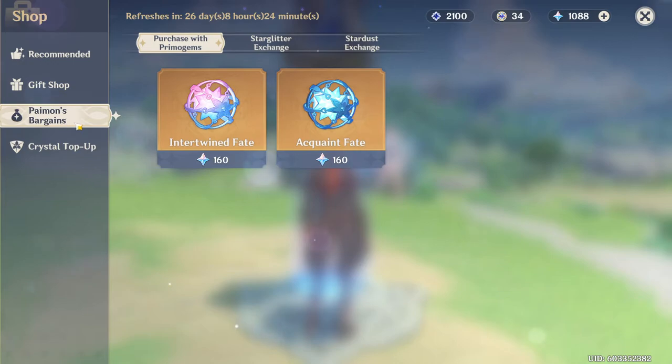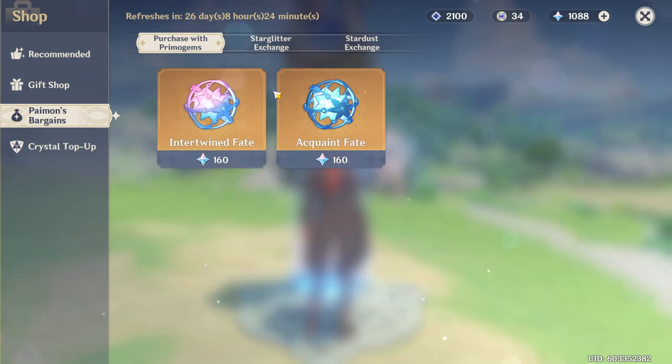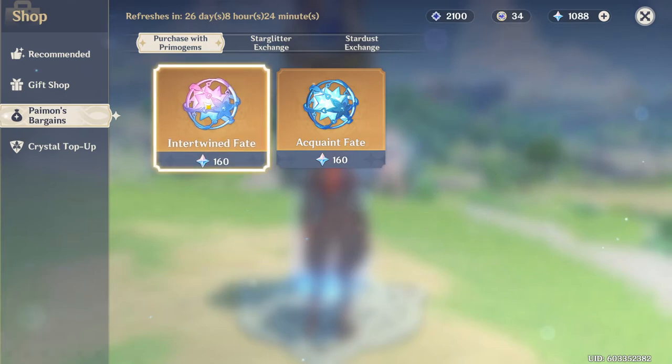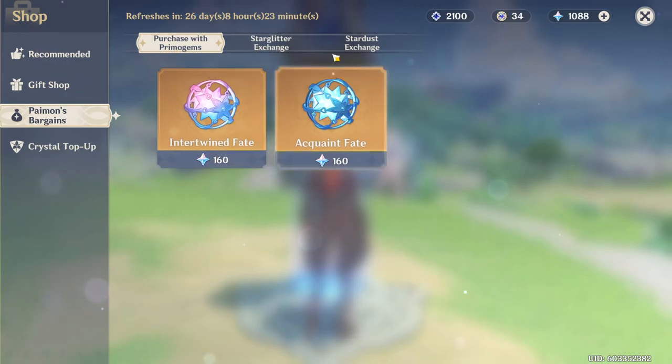Going to Paimon's Bargains, there are three tabs. The first has summoning materials — what you use to summon characters. You have a pink one and a blue one. The blue Intertwined Fate is what you use to summon on time-limited banners, like the Venti banner. The dark blue Acquaint Fate you get for free from the game, and it's used to summon on the standard banners like Noelle, Jean, and the Deluxe banner. I don't recommend purchasing the dark blue material with Genesis Crystals. If you're buying any summoning materials, go for the pink and blue Intertwined Fate.